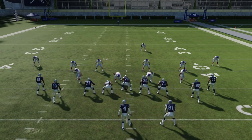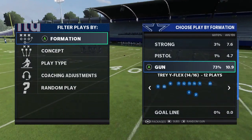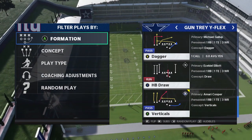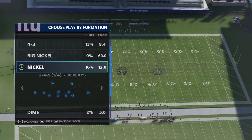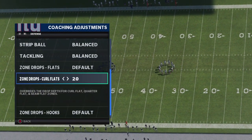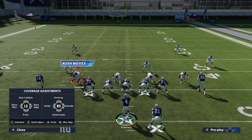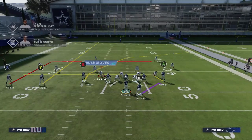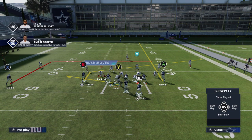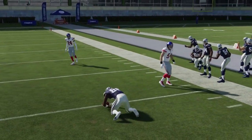Now let me explain the adjustments people can make to stop this. The first is to protect the sticks. I'll call Dagger from Gun Tray Y Flex and change the zone adjustments. If somebody plays protect the sticks, they put the player at 10 yards, which will stop the slant — but it's an easy high-low read. They're going to play the B, so he'll be wide open. You just dump it off to the Y and get yourself five to six yards down the field. They can't stop that.